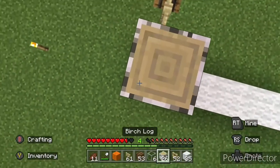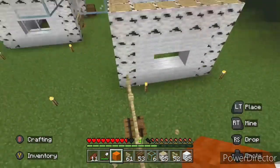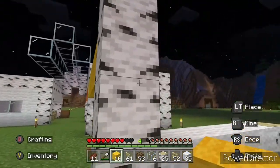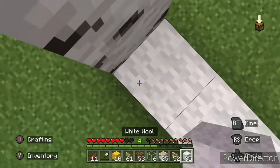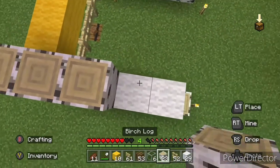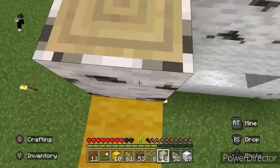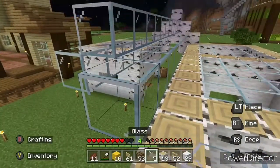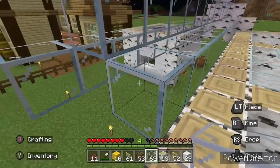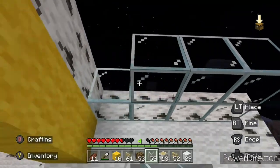Continuing to build - birch not birch, right, glass along the roof. For this bit I need to do three, four, five. I need to get glass for this bit - one, two, three. Then get more glass, two, three for that bit. I don't like having to break the glass because it's just a bit of a waste of glass.